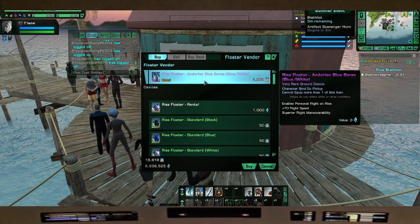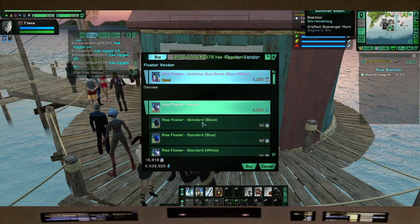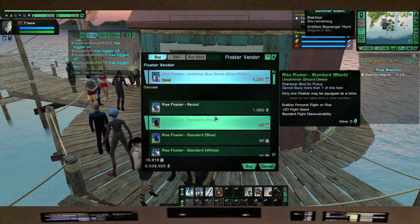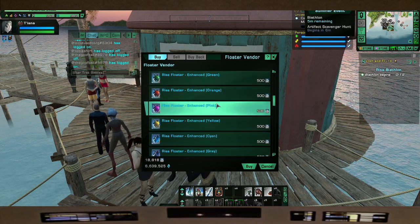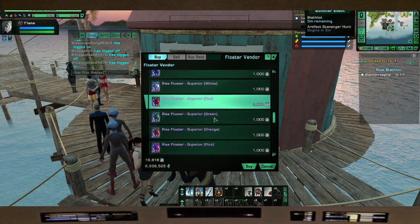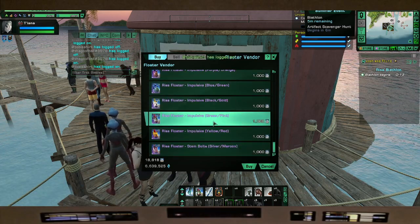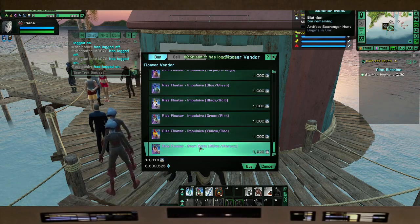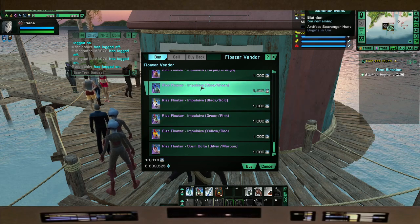There's the new one — the new ones are always at the top. They start at this one first, which is a rental. Then you have the 50 favor one, next is 500, and next of course is the 1000. It only goes up to max 1000. You want to go with the faster ones — plus 70 flight speed is the fastest.